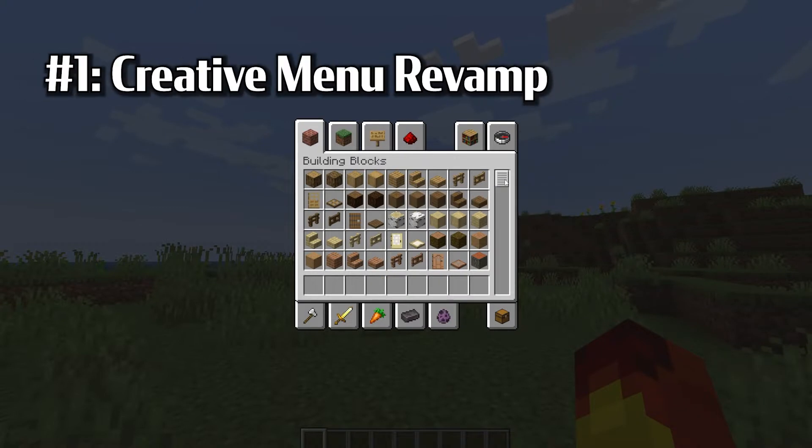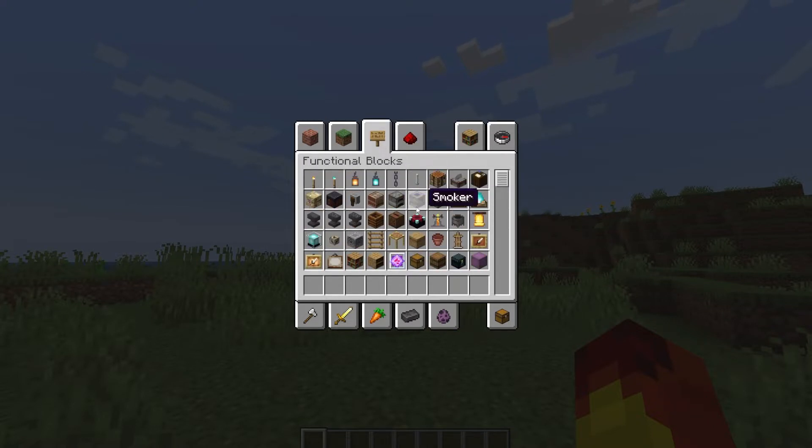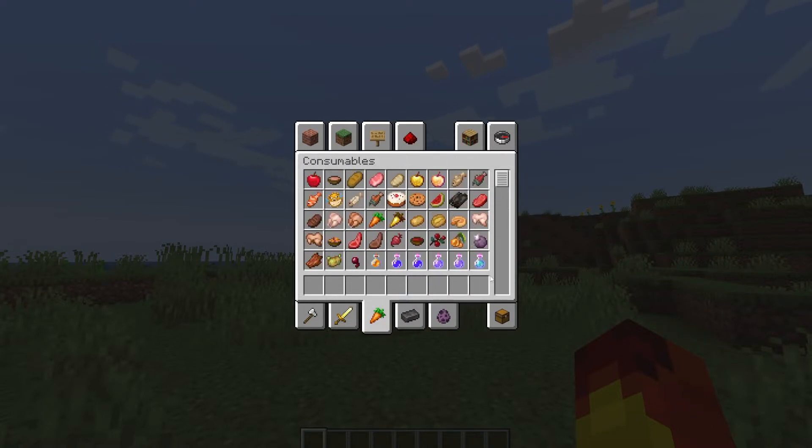First, look at the creative menu here — it's been revamped. The reorganization makes way more sense, and the functional blocks have their own place now. Take a look at all this new organization. Let me know in the comments what you think of this new menu.